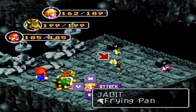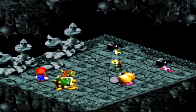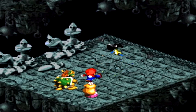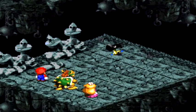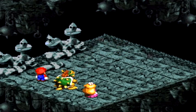Here are some new enemies — the Jabbit, the Pounder, and the Poundette. It's like Toad and Toadette. Peach did 334 because she doesn't have the Lazy Shell on. These guys are pretty easy from what I've seen. I like how they have the hammers and eyes on them — that's kind of funny.